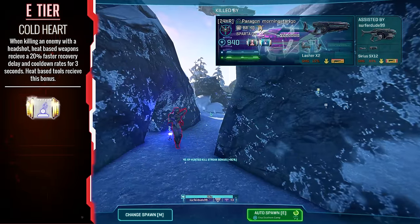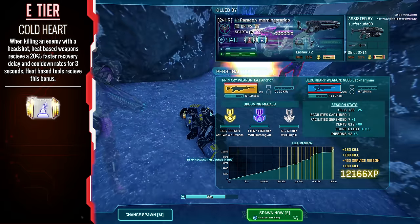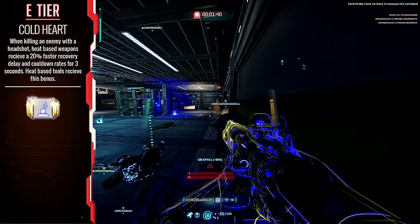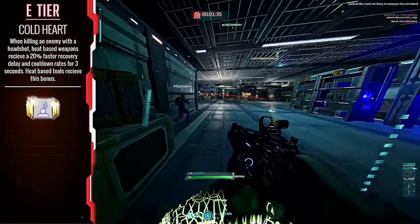Coldheart — the implant speeds up recovery of heat-based weaponry and tools whenever you get a headshot kill. The implant is only useful to Vanu players who have heat-based weapons. To NC and TR, you should be trying to yeet this thing into the nearest available sun. It is not worth it at all.